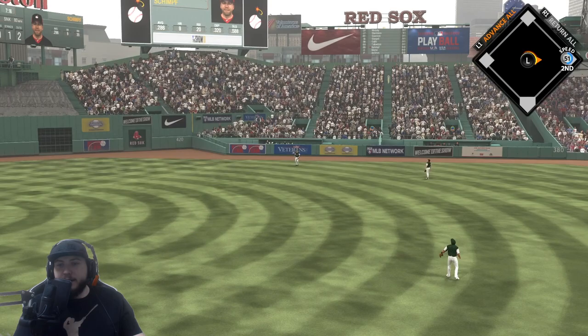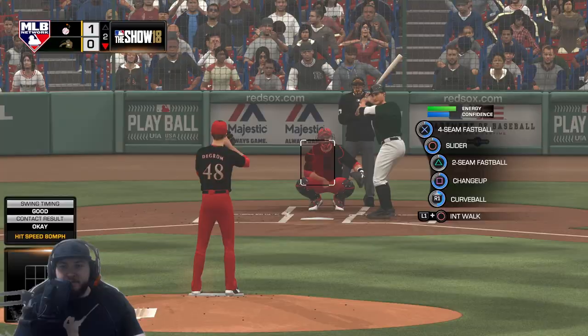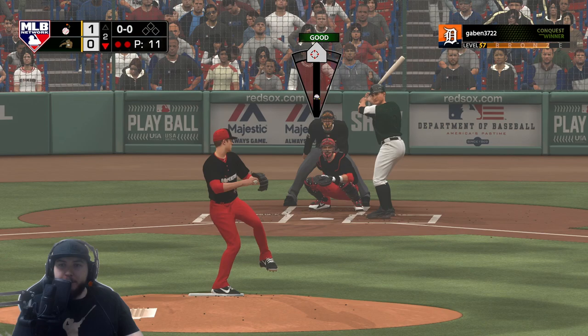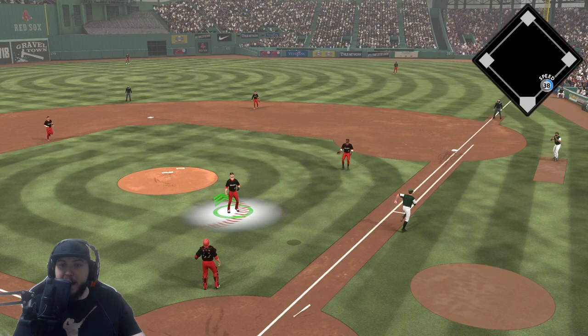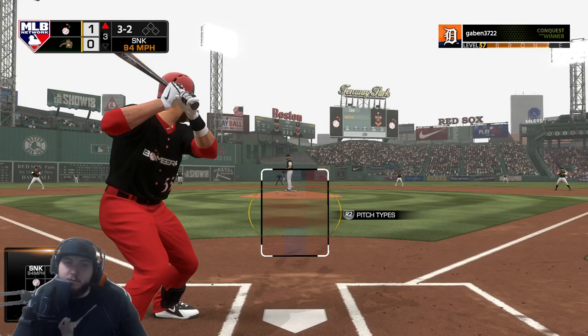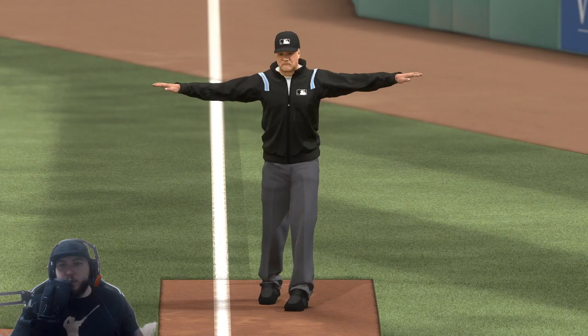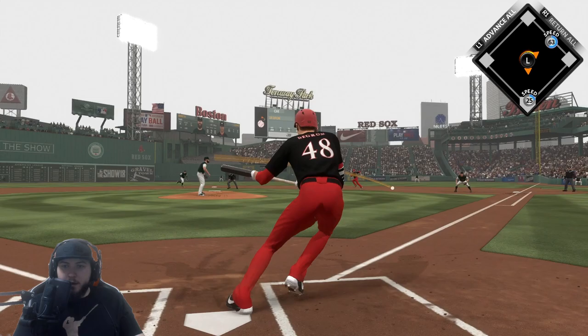Ryan Schimpf with the power — that's gonna be at the track, not gonna get out. Surprised it didn't. This guy has six righties in a row in the lineup, which is good for me. De Grom is gonna be underneath this pop-up, should be able to make that play. Three and two count — have to go if it's close to the zone. We didn't go and we get walked with Russell Martin.